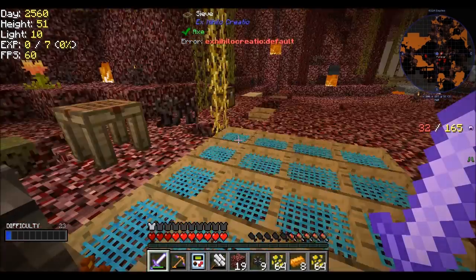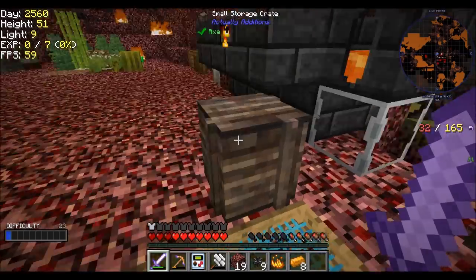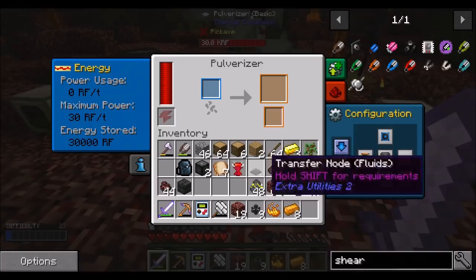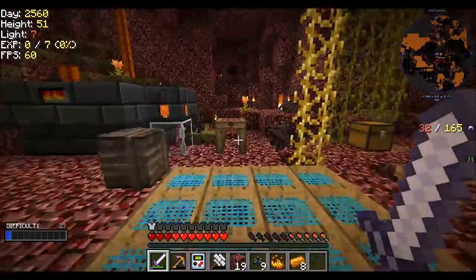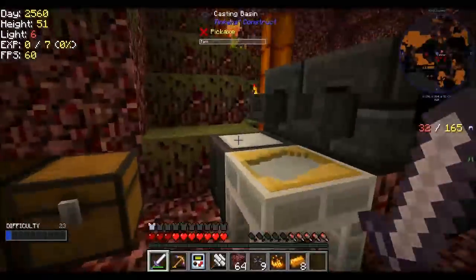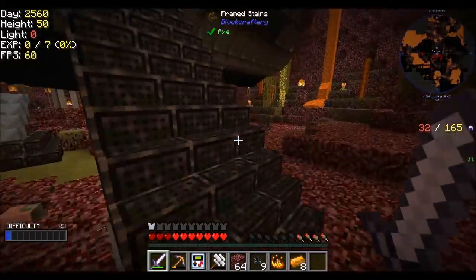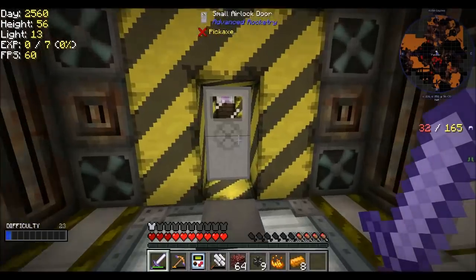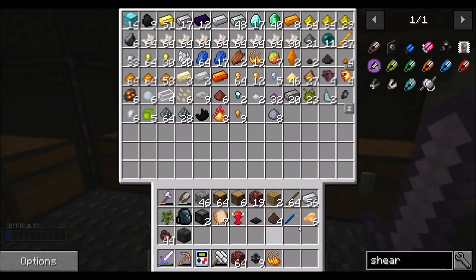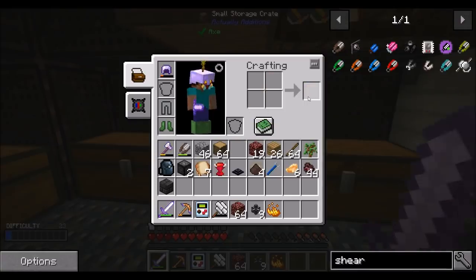That should be cool. So I think induction smelter would probably be the next intelligent thing to make right now, if possible. So let's do that. That's a quest anyway — two invar, easy machine frame, redstone reception coil, and a bucket. Buckets are super annoying to make, aren't they? Do you have that engineering hammer thing? Can I have it? There you go.